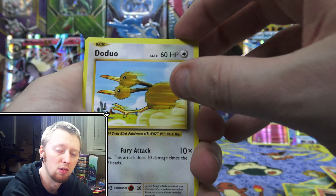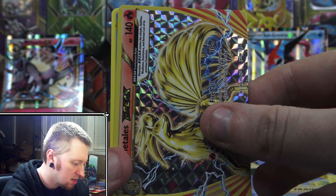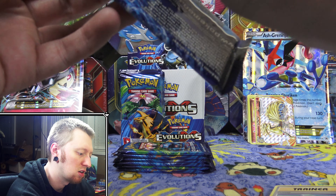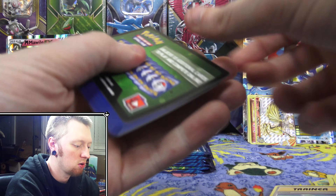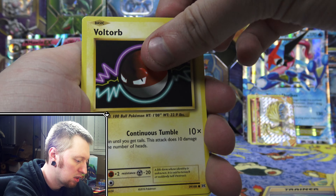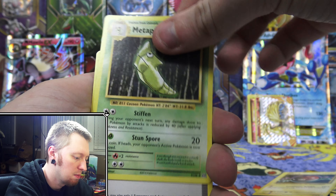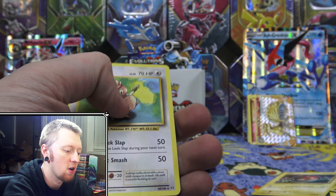Full Heal, Machoke, Potion — oh awesome — a Ninetales Break. So we've gotten two Break cards so far. And the last card is a Regular Rare Starmie. So this first half of this box opening has gone very well. I believe there's one more secret Rare card that I'm missing as well — it'd be awesome to pull that out of this box. I think it's the Exeggutor one. Devolution Spray, Metapod, Professor Oak's Hint, we have a Reverse Holo Revive. And the rare is another Farfetch'd.